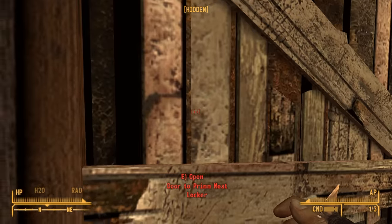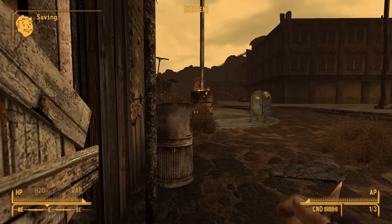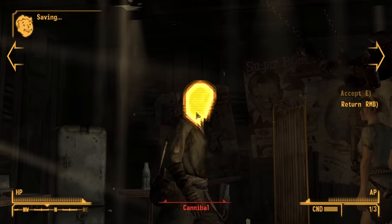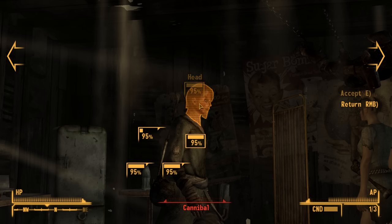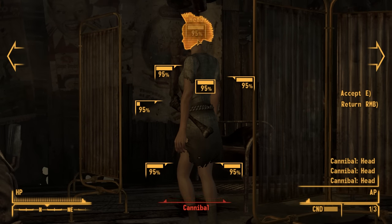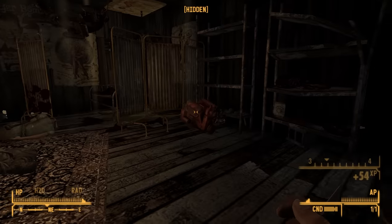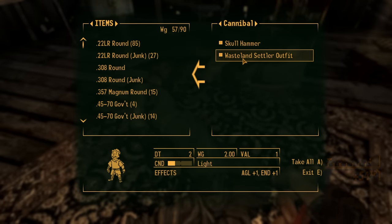I guess we'll see. This is the Prim Meat Locker. We're going to save because that went so well. And then if there are people in here, I'm probably just going to turn around and run right away. Unless I can get a VATS on them right away. Headshot VATS. That should be a one-shot kill and so should that. Cross your fingers, folks. Oh, we got him! Oh, we got her! Oh, that was beautiful. Throwing knives - you are my best new friend.